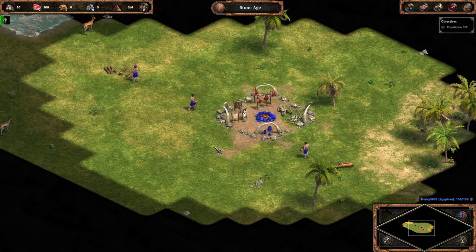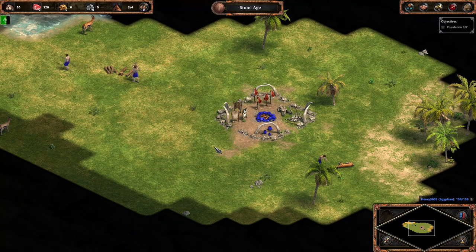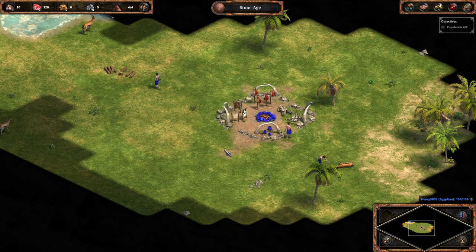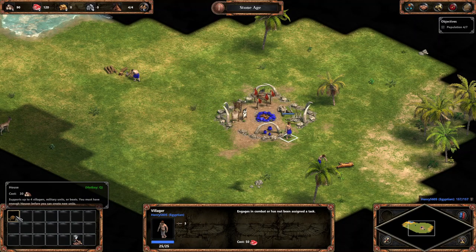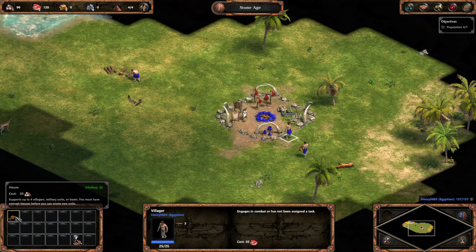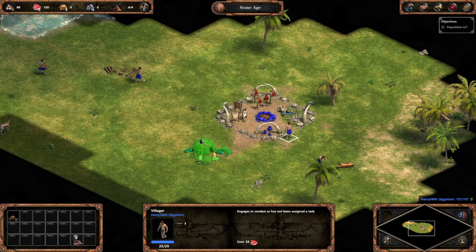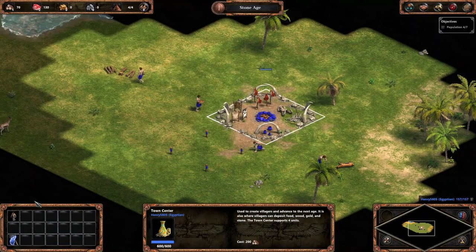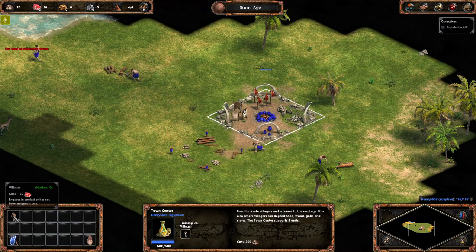Now with the wood we are going to get a house. The villagers can build, and I think if we press on the villagers it will have something. We have 90 wood, and a house costs 30 wood - it supports up to four villagers. We need a population of seven and we only have four. So if we build a house we will get four more population, and with that we can get four more. Four and four is eight, so we only need to build the house and we can get it.